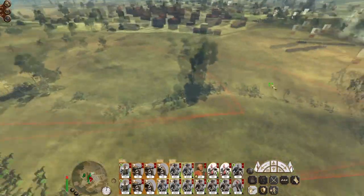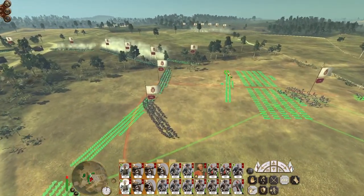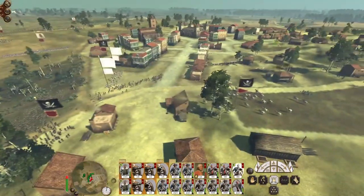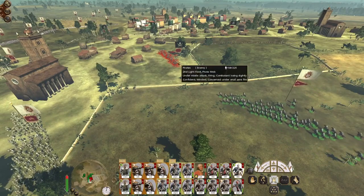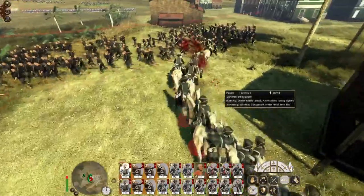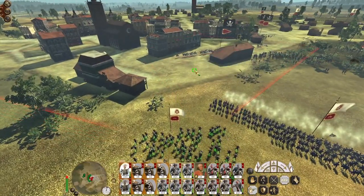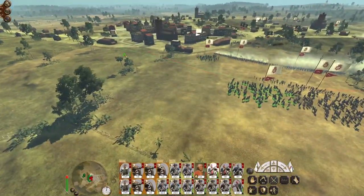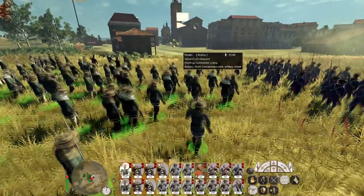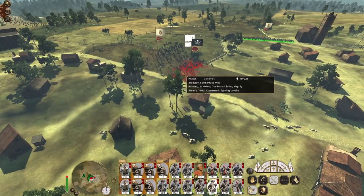Keep the frontiersmen safe - my skirmish is up on the hill. Ultimately the enemy is scattering and they are likely not going to stick around in this deadly crossfire. They might want to go for my frontiersmen - engage them! Oh they're fleeing. We're too slow. You're out of range. Charge these pirates - attack the third light foot.